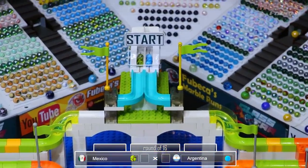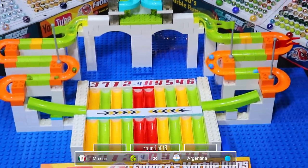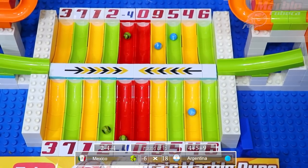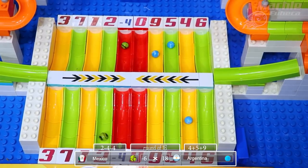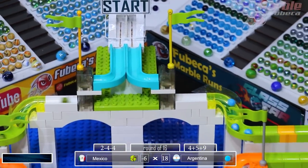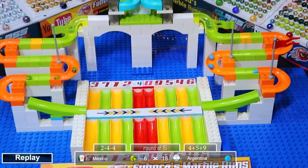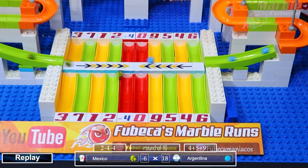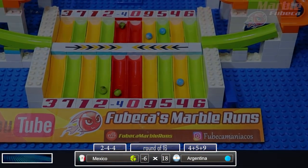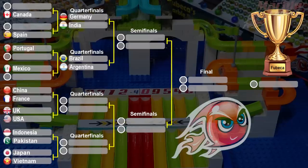Mexico facing Argentina now. Mexico in the green. Mexico gets two negative fours and their overall score is negative six. Argentina gets 18. Mexico will be eliminated in the first round. They didn't do very good in the last tournament either, and they've had a downfall here. They had a good streak of wins for a couple of videos, but they're starting to have a downfall.